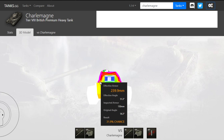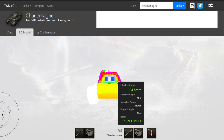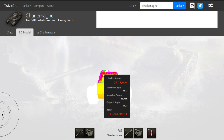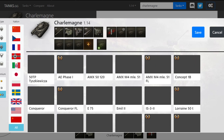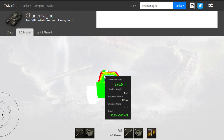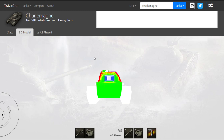The turret seems good until you see this ring right around here — this can be penned by almost anything you face. If you run into tanks that have like 300 to 340 HEAT, this is an easy pen. Taking an AE Phase 1 as an example, almost the entire turret is an automatic pen. Sure, 340 HEAT isn't the normal penetration you see, but you do see it quite a bit against tier 9s and 10s. So: super slow, no DPM, bad gun handling, and no real armor against anything except lower tiers.